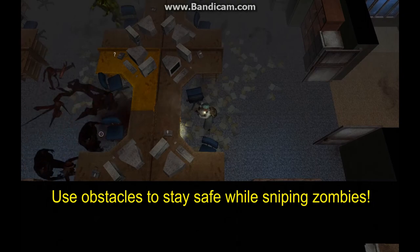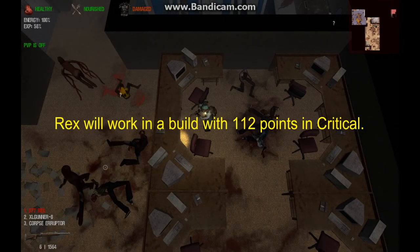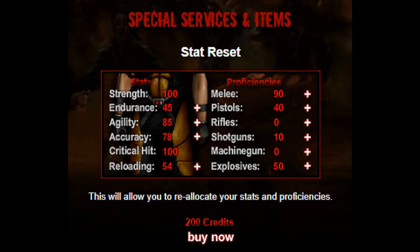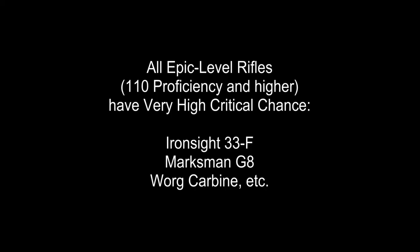The key feature of the Rex, however, is its very high critical chance. The Rex needs only 80 stat points in critical to be optimized. The Rex will work perfectly well in a build with 112 points in critical, but those extra points do no good for this rifle. Students who purchase the Rex may consider a stat reset to a hybrid build, moving points from critical into strength to enable the use of shotguns or heavy machine guns. All subsequent rifles discussed in this lecture are very high critical chance, which makes them good for stat resets to hybrid builds, although of course they will also work in critical builds.